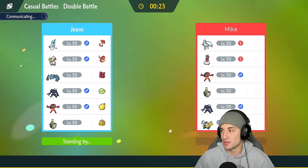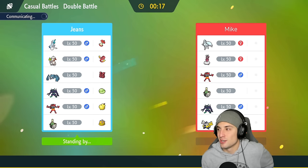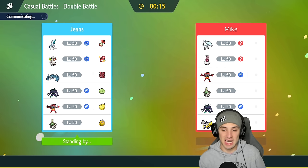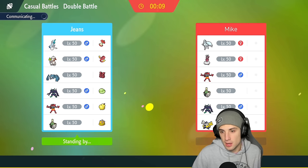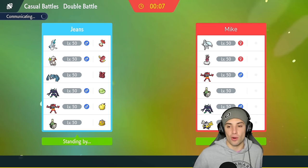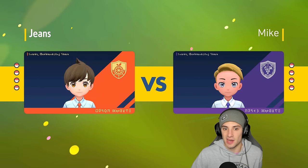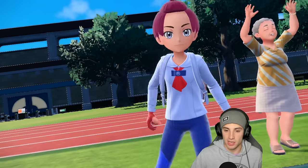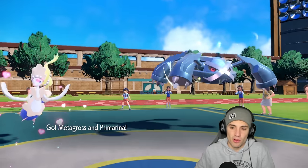Let them set up screens, waste a turn with Psychic Fangs breaking them, and on top of that set up a Calm Mind — that could be really good for us. They have a lot of lead options: Trick Room with Cinccino, screens with Grimmsnarl or Ninetales, or Incineroar. If they lead Incineroar I have Primarina and could Tera. Not bad at all. They lead Grimmsnarl and Enamorus — great lead for us.